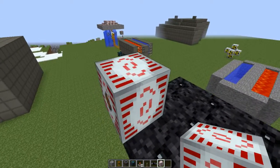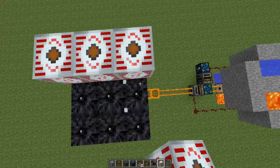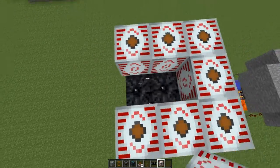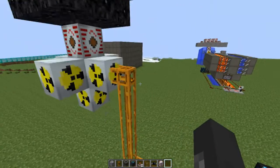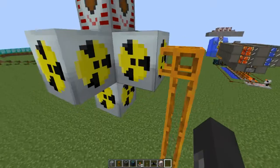We also need some storage, so an MFSU is best. Place it on top like this — this is our main storage.